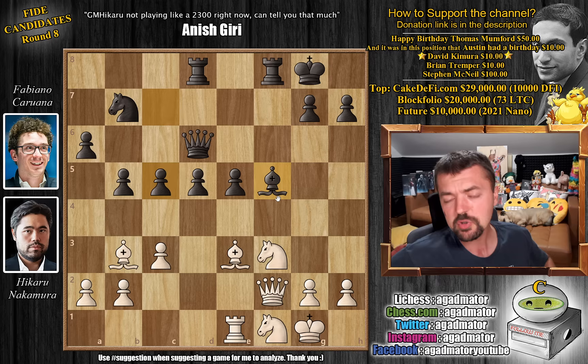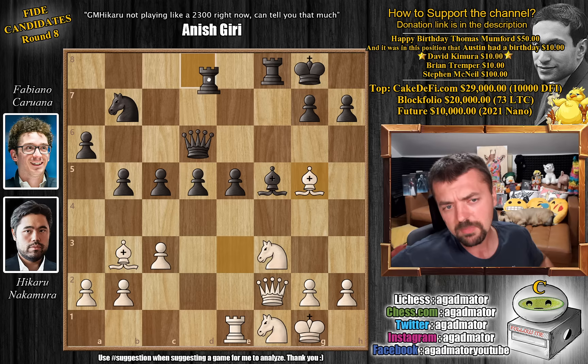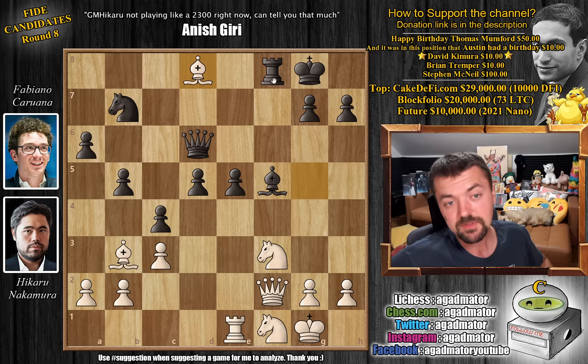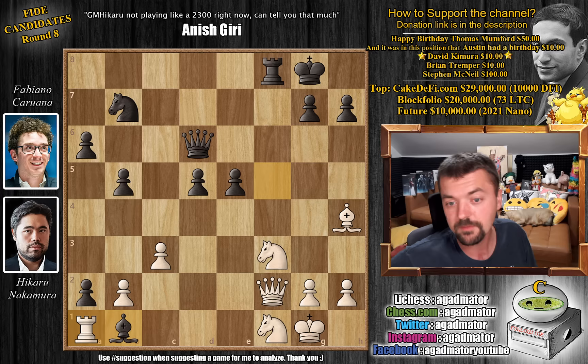The absolute top move recommended by the engine here is bishop to g5, and no doubt this is what Fabi was expecting. Everything just completely exploded — the rook is attacked, you don't really get to move the rook without running into trouble. The real idea behind bishop g5 is that Fabi can give up the rook on d8, play c4. After bishop captures, c captures on b3, once Hikaru moves the bishop back, we create a passed pawn with b captures on a2. After rook to a1, bishop to b1 trapping the rook. White will always be better here, but Fabi has this analyzed.